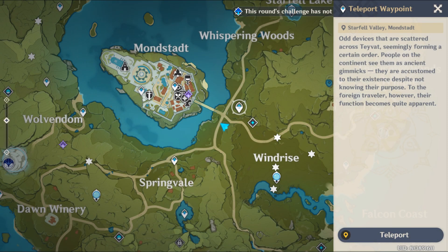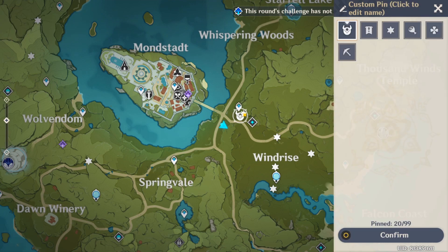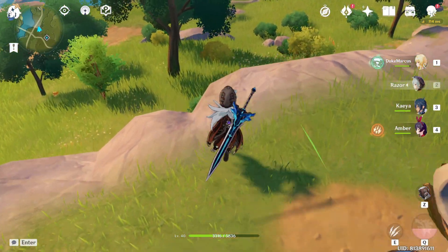Hello everyone, you're watching a video on day 5 of the camera event. To get all the items required, all you have to do is head to the teleporter right outside of Mondstadt. Once you've arrived at the teleporter, just head down here to the right and you can see there is a